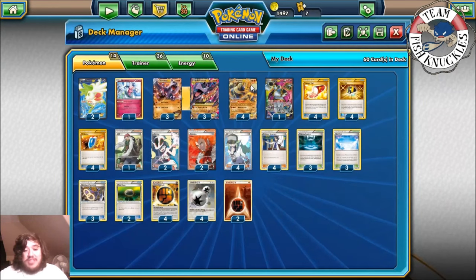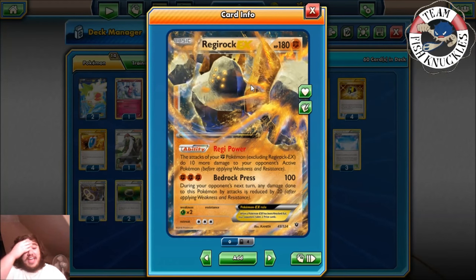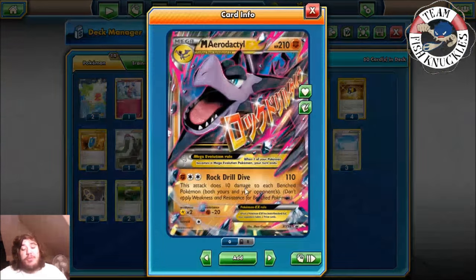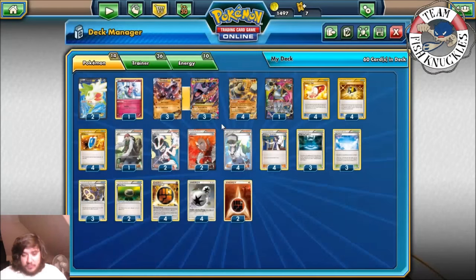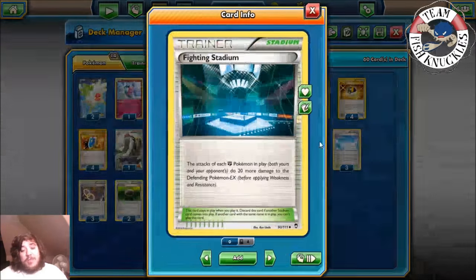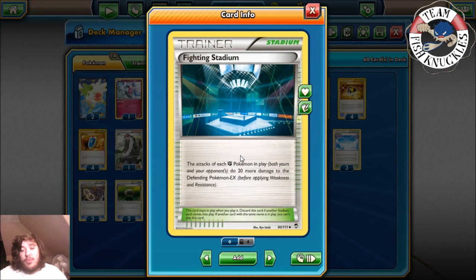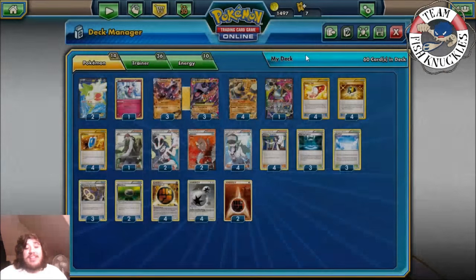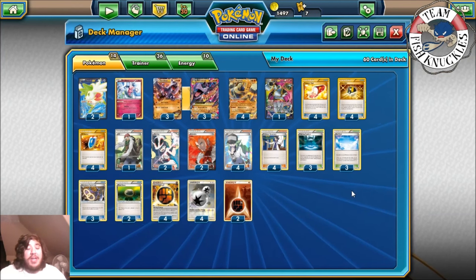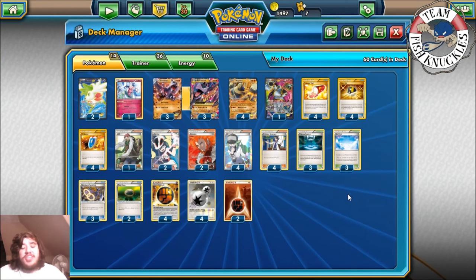How we're going to power these Aerodactyls is through Regirock EX. Regirock EX has the Regi Regi Power: the attacks of your Fighting Pokémon, excluding Regirock EX, do 10 more damage to your opponent's active Pokémon. The plan is to have three Regirocks on the field to get boosted to 140, then with a Strong Energy you're doing 160, and with Fighting Stadium you can do 180 damage. We need three Regirocks, a Fighting Stadium, and a Strong Energy to one-shot most EX Pokémon.